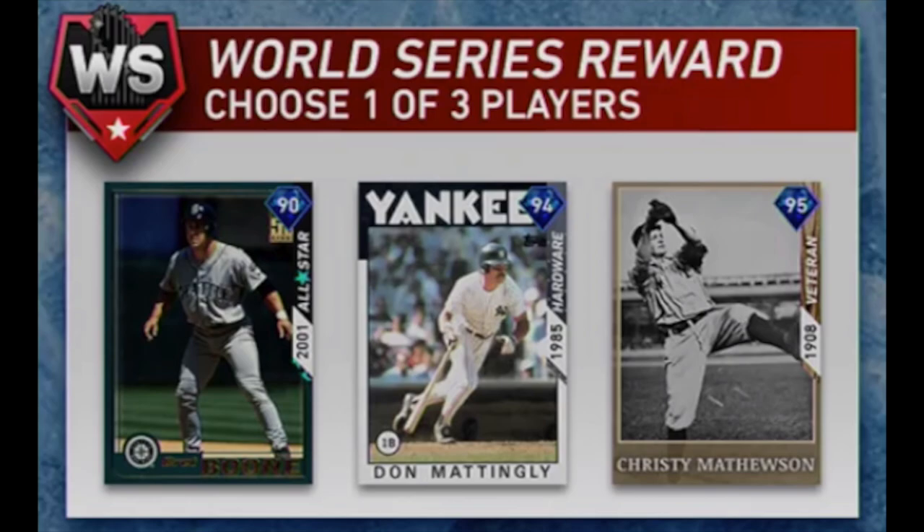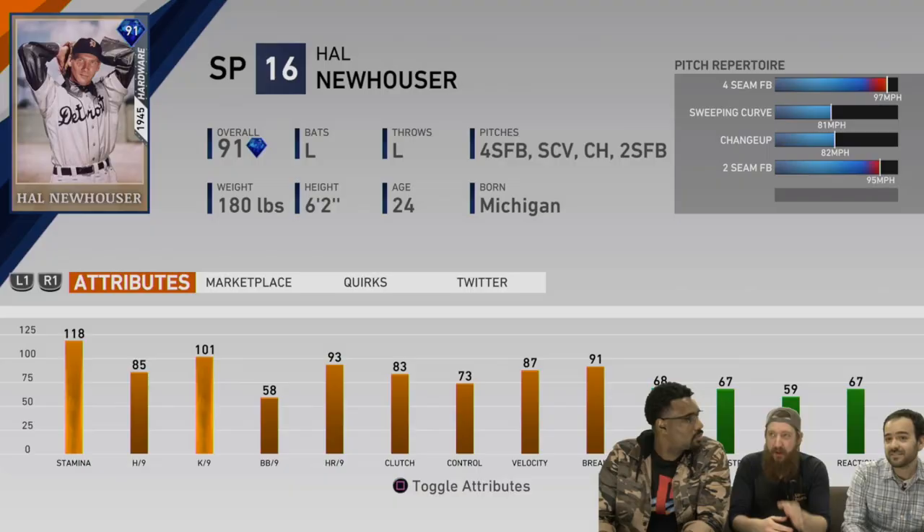Don Mattingly's 94 overall to start the year is definitely a really nice looking card. The last legend revealed is Hal Newhouser from the Tigers — he played 17 years, 15 with the Tigers and two with the Indians. He was a two-time MVP and either a six or seven-time All-Star. His card is a 91 overall diamond with 118 stamina, 85 hit per nine, 101 K per nine, and a 58 walk per nine. He has a 97 fastball, 81 sweeping curve, a changeup, and a two-seam fastball.